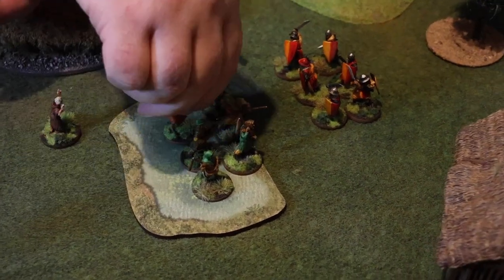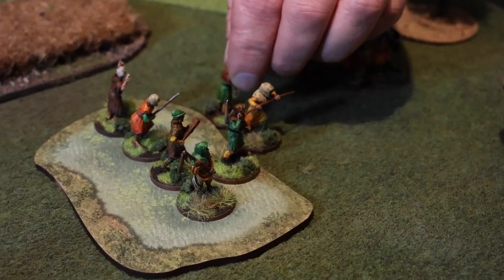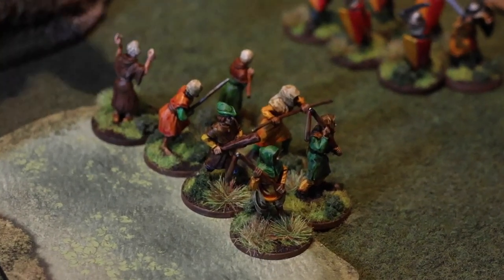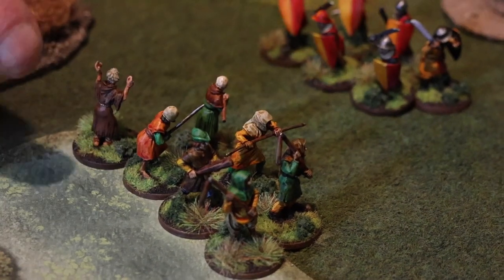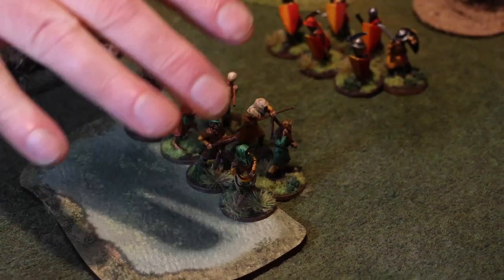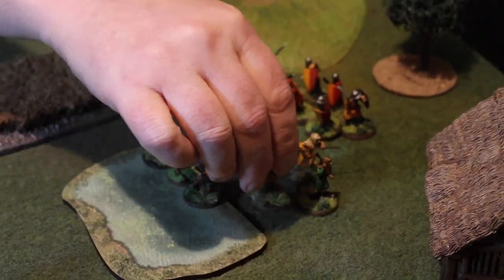One thing to bear in mind is that sometimes you get into a situation where the movement took the front guys out but the rear guys are still in. This unit, next time they move, they're still limited — encumbered by being within area terrain until they're out. So these guys here are not going to have their full six inches. Just bear that in mind — it might take a couple of turns to get a unit through.